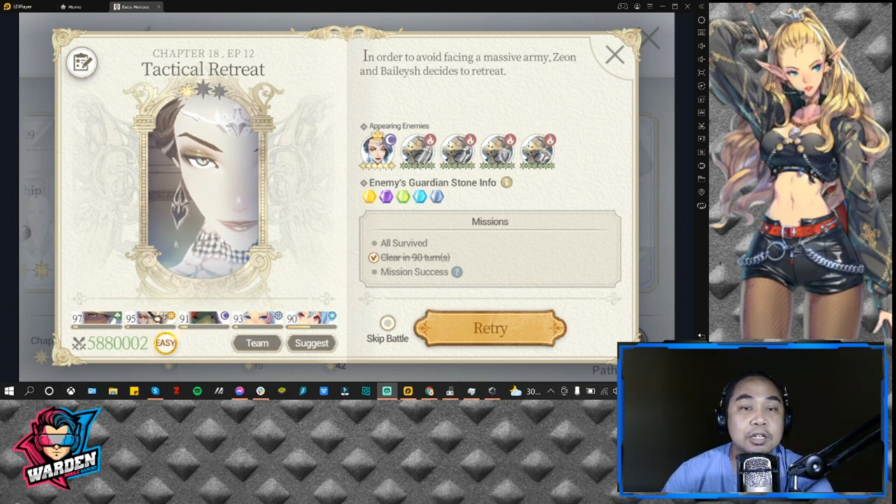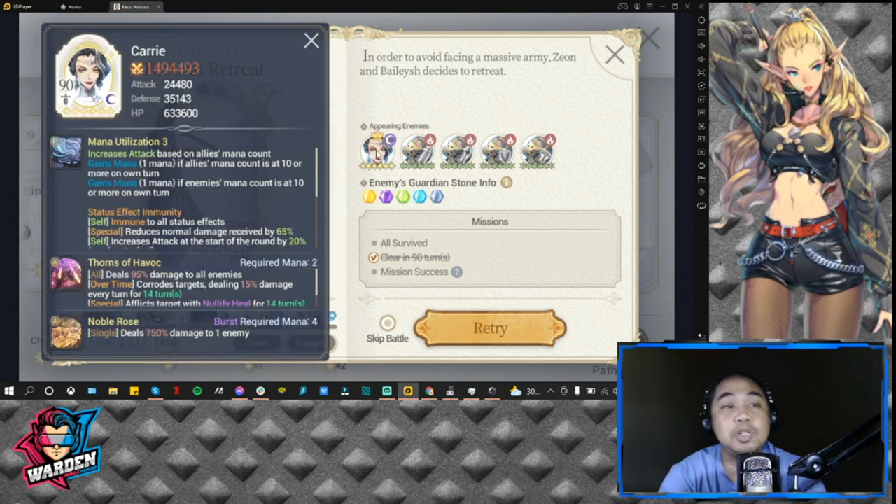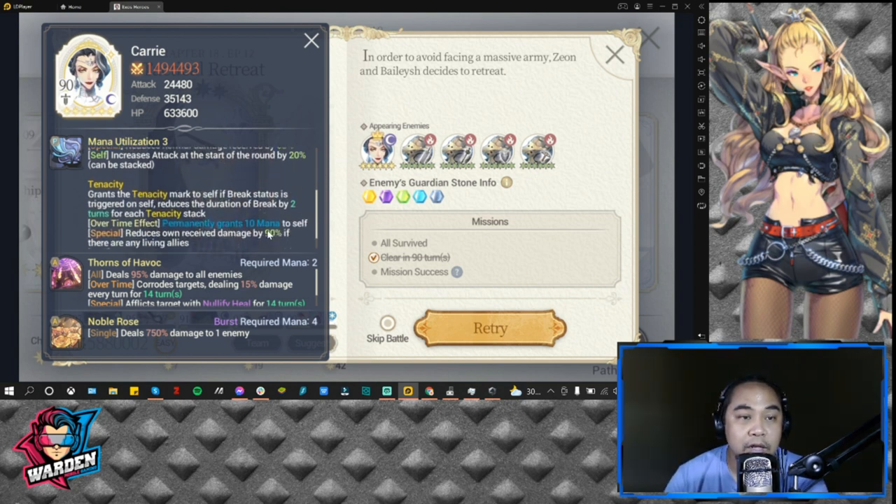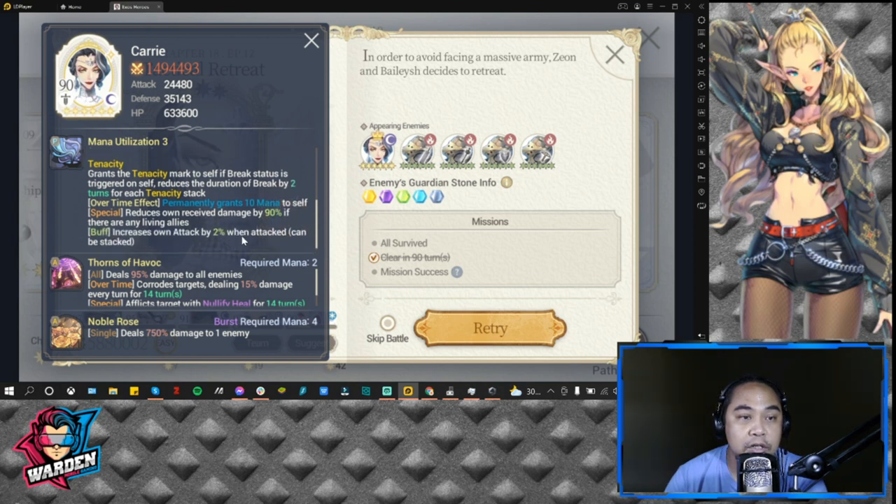Let's go over what Carry brings to the team. She is actually very tough in this stage. She has Mana Utilization 3, increased attack, status effect immunity — immune to all status effects. She reduces normal damage received by 65%, and increases attack at the start of the round by 20% (can't be stacked). She also has Tenacity, which reduces break duration by two turns, and an over-time effect that permanently grants 10 mana to herself.